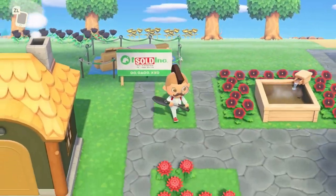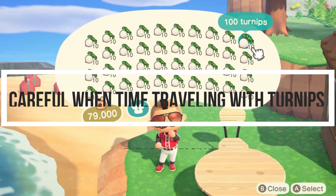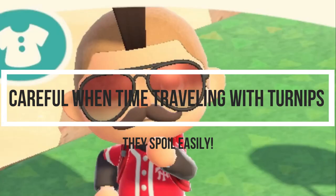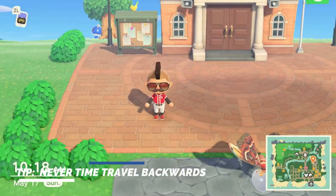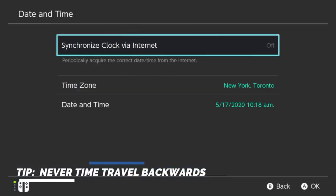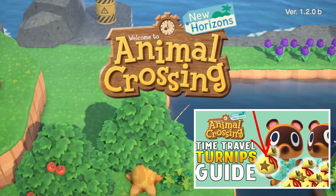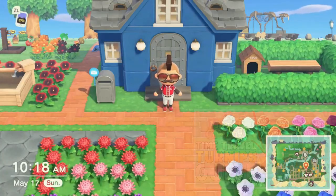Unless you have an amiibo card, you can imagine how difficult that would be. Your turnips are absolutely going to spoil if you time travel backwards, but you can time travel forward. You can actually set your time to Sunday, buy turnips, and then travel to another person's island where it's Monday on their island. I've got another video that shows everything you need to know about that process — link in the description.